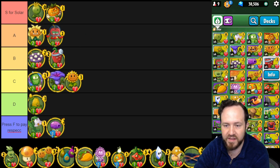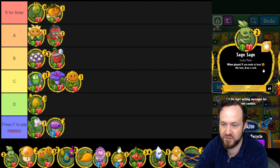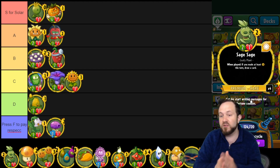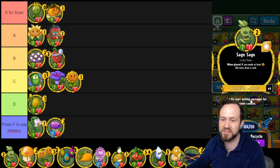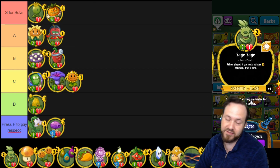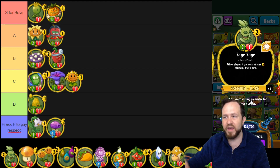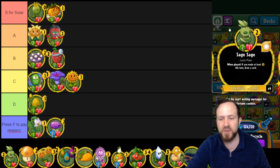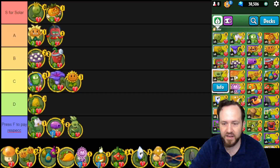Sage Sage — this card should not have the condition of 'if you made at least six sun this turn.' Why can't this just be a two cost two-one that draws a card when played? It would be a bad tempo card but at least you draw. I wish plants had more ways of cycling through their deck — efficient card draw is really lacking on the plant side. Having a two cost two-one in your deck that only triggers when you have six sun, when you'd rather spend six sun on a much stronger plant — this is trash. Putting it in F tier.